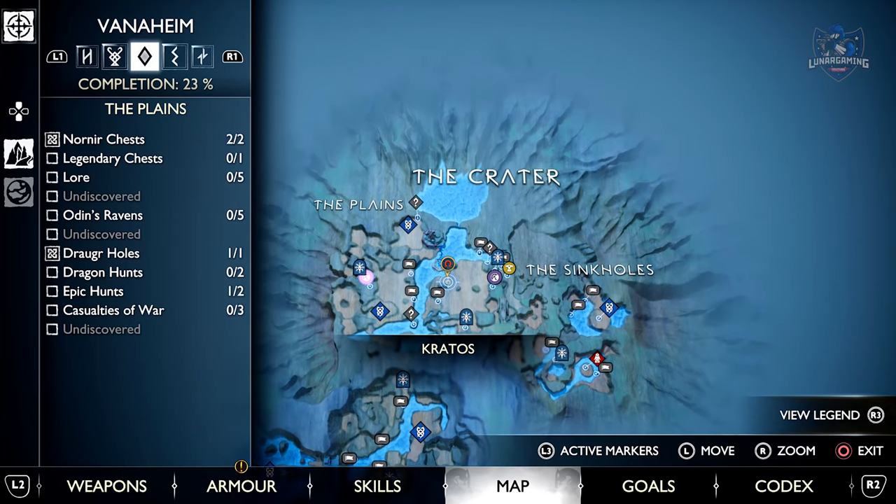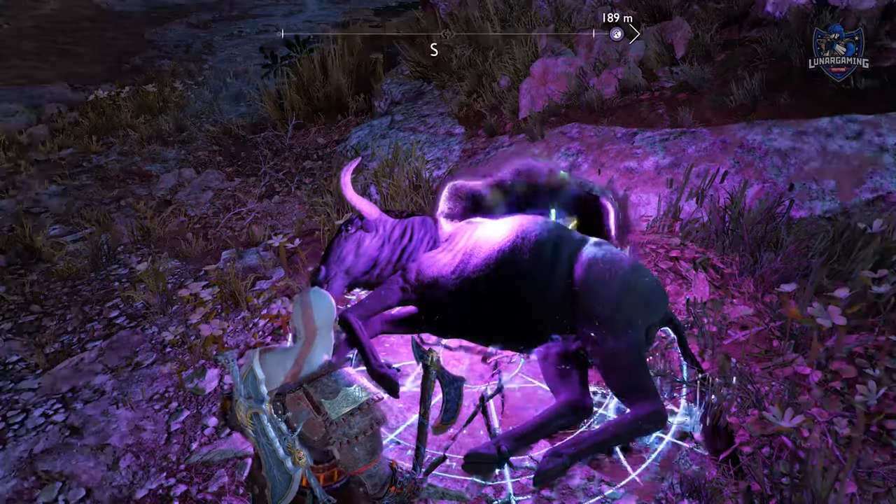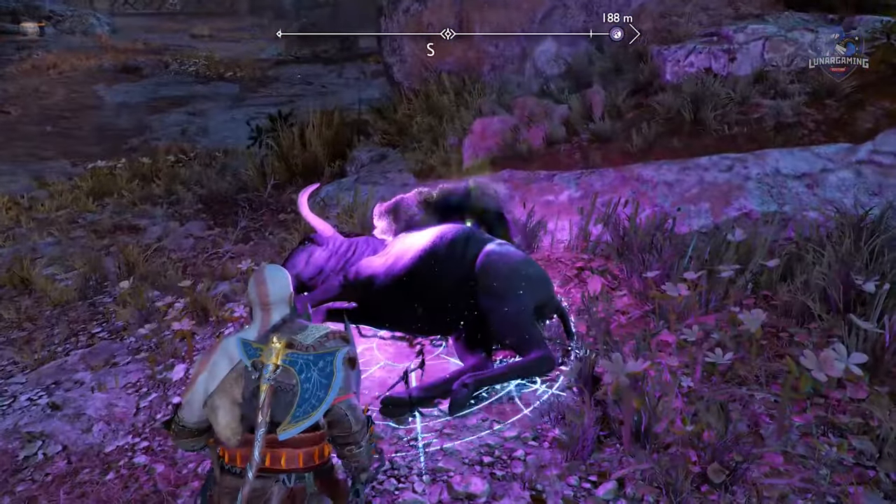Lastly, at night there are three wisps feeding on animals around the central area of the plains. They can be captured by using the R2 attack with your chaos blades on them. And once that's done, you can head to the sigil plate in the middle of the plains and you will face a flame phantom.